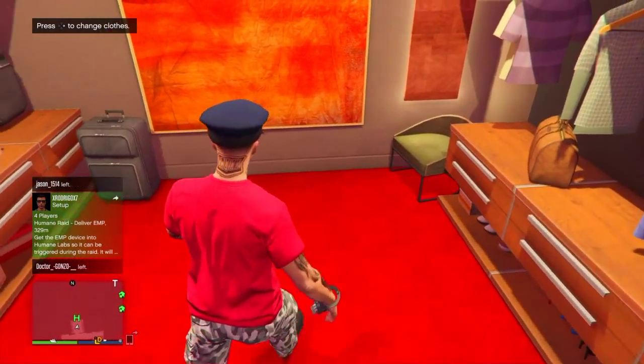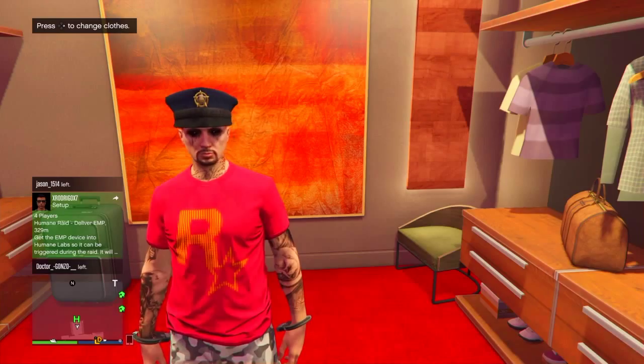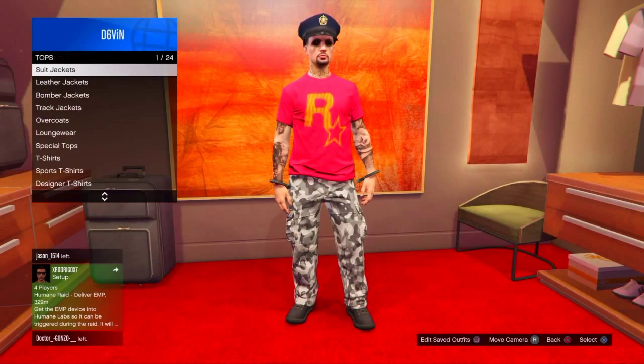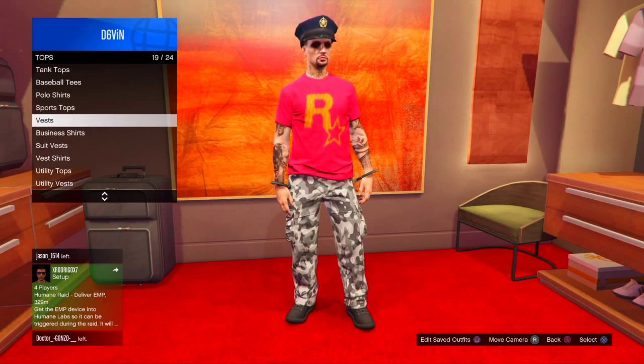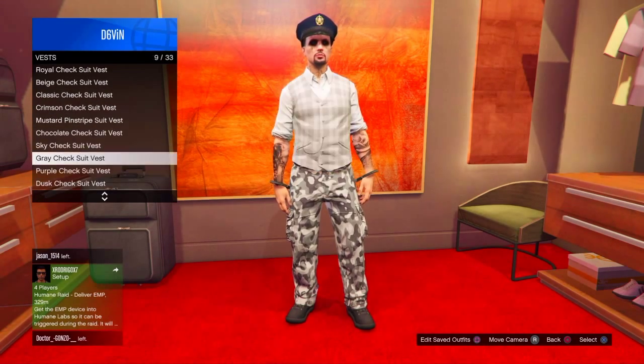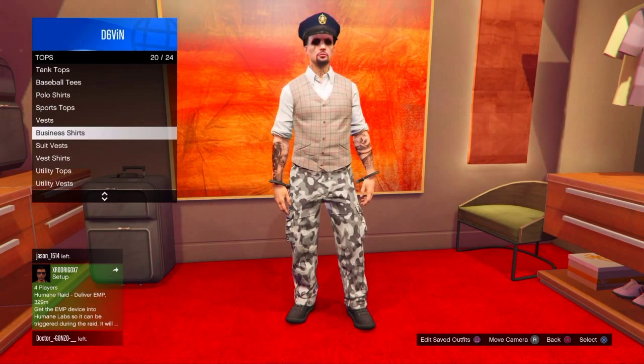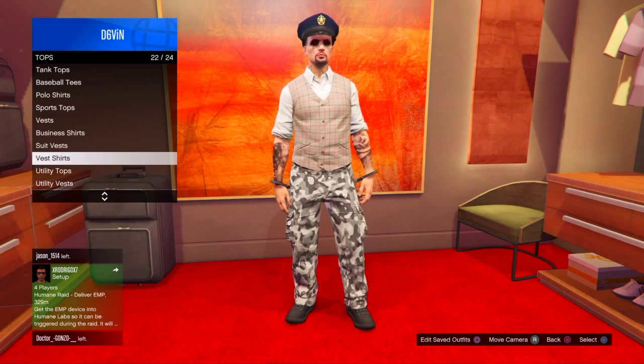The first thing you're going to want to do is go into the clothes in your apartment or into a clothes store, and then go to the top section. Once you go to tops, scroll down to vest and choose any vest of your choice. Once you choose the vest that you want, scroll down to vest shirts and choose any one of the long sleeve shirts.